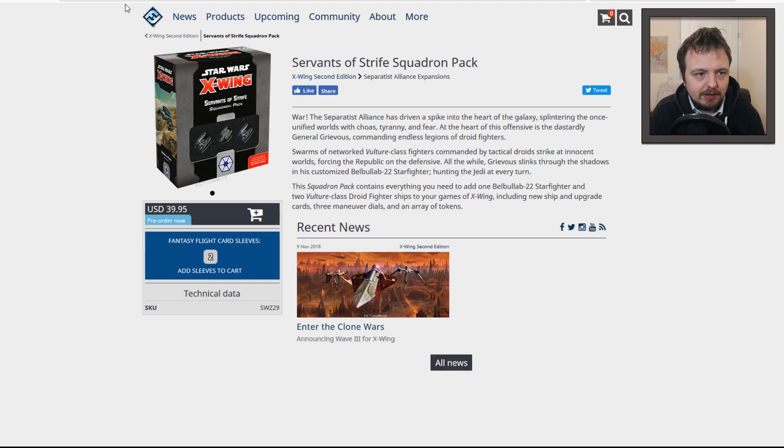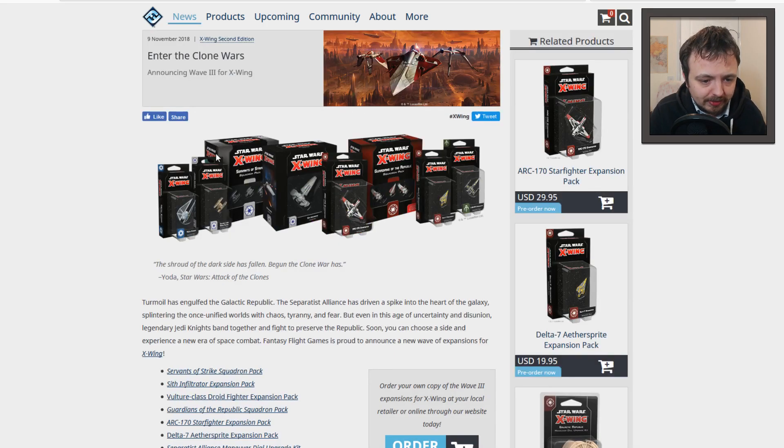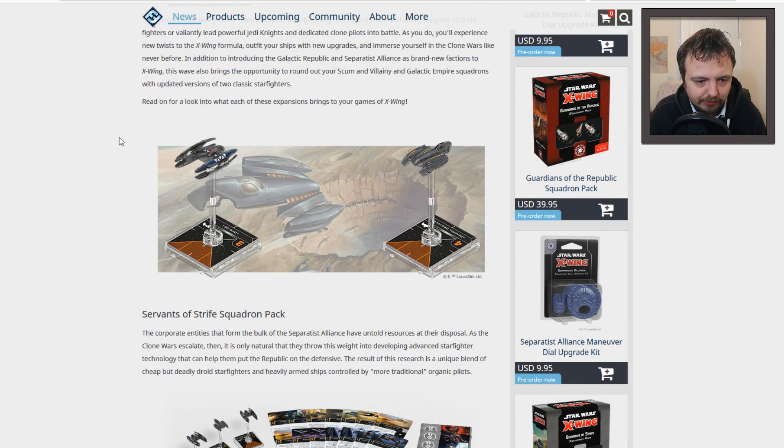The Servants of Strife and the Guardians of the Republic — Guardians of the Galaxy, it sort of really strongly reminds me of that. You get the Delta 7 and the V19. The Servants of Strife is all about the Separatists, all about droids — I really should say droids if we're talking actual Star Wars. Really interesting stuff and we'll have a closer look at the ships.